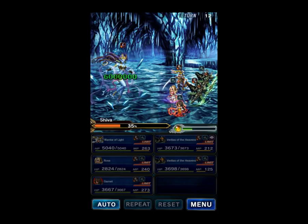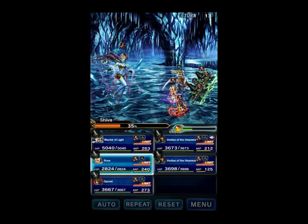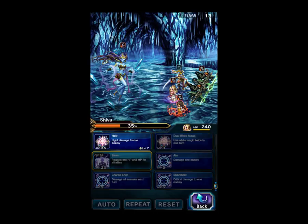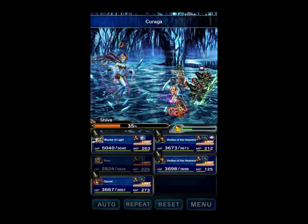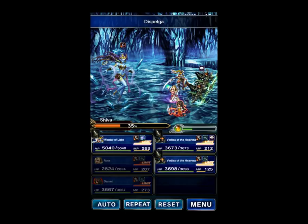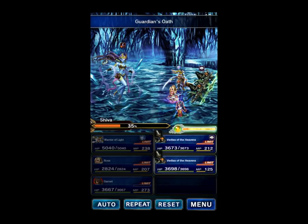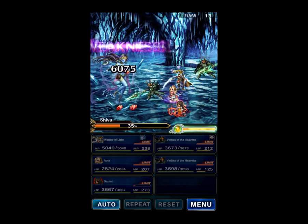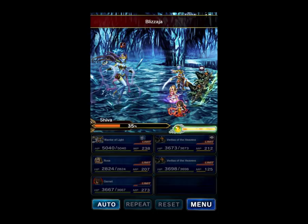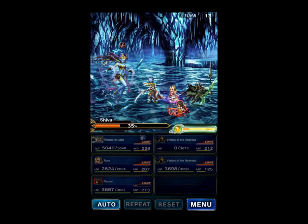That was another threshold, so we're Imperiled again, and of course the boss healed herself again. As you can see — Imperil — so we've got to get rid of that. Rosa will dual cast — heal and Dispelga. Let's redirect the Dispelga to our team. Our Imperil is gone. We need to put up Light is with us again, and fill the Esper Gauge so we can Behemoth next turn.